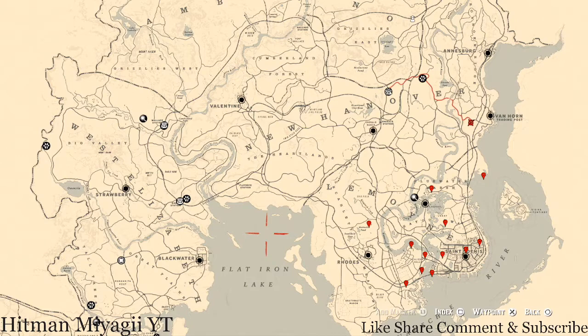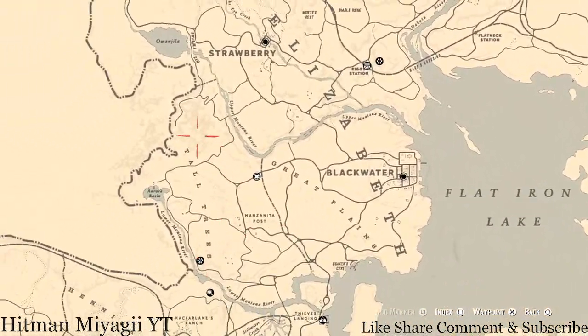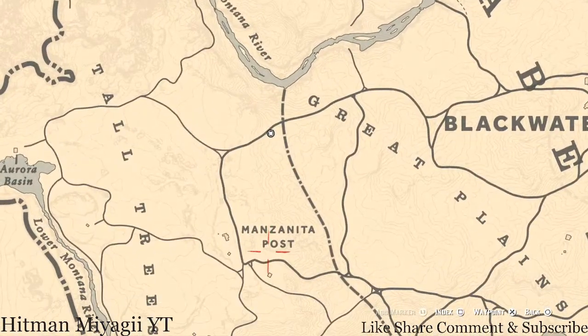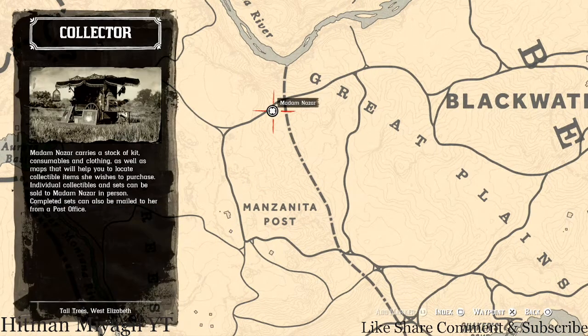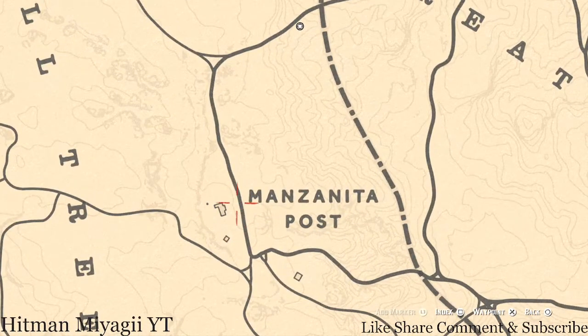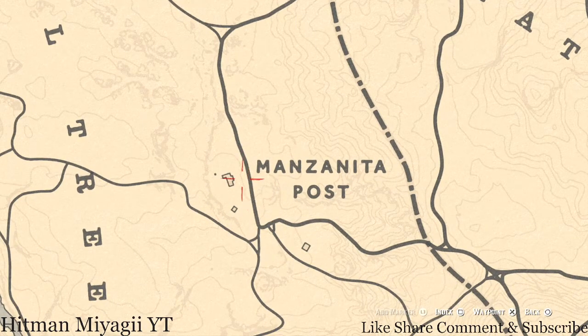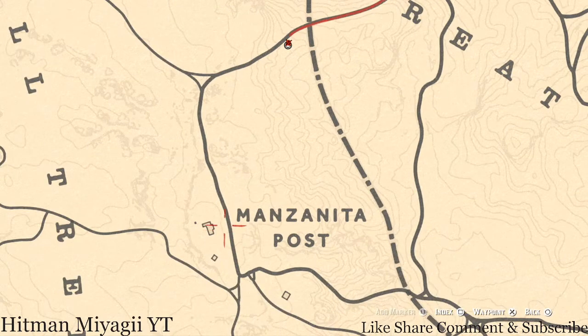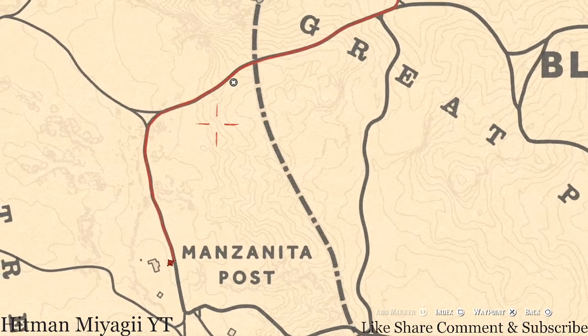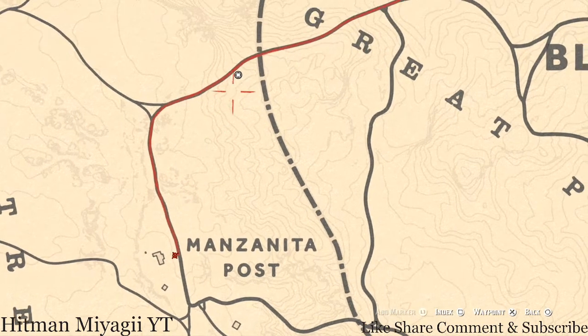First things first, let's get to Madame Nazar's location. Today she's right outside of Blackwater in Great Plains, near Tall Trees — in between the two, right outside of Manzanita Post at this location. She will be here until 2 AM Eastern Standard Time. How I personally get to her is I fast travel to Manzanita Post, take the path along to her location, and I'll put the marker here so it gives you that red line directly to her. Or take the shortcut through the trees like I do.